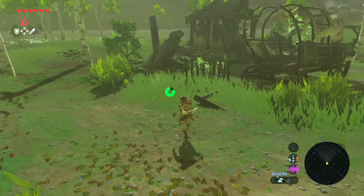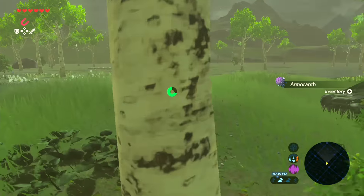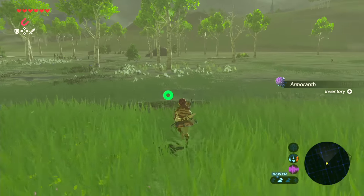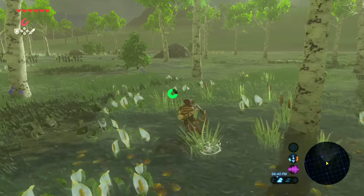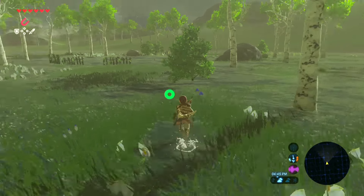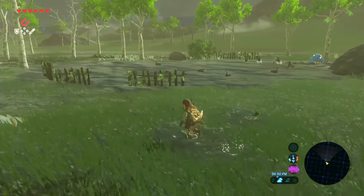Now that that is done, I actually only want to take on two more shrines and also activate the Sheikah Tower for this region of Hyrule. That way we could actually see where we're going, considering our minimap right now is almost entirely useless — it's just a blotch of blue nothingness. So getting that data would be very, very helpful.